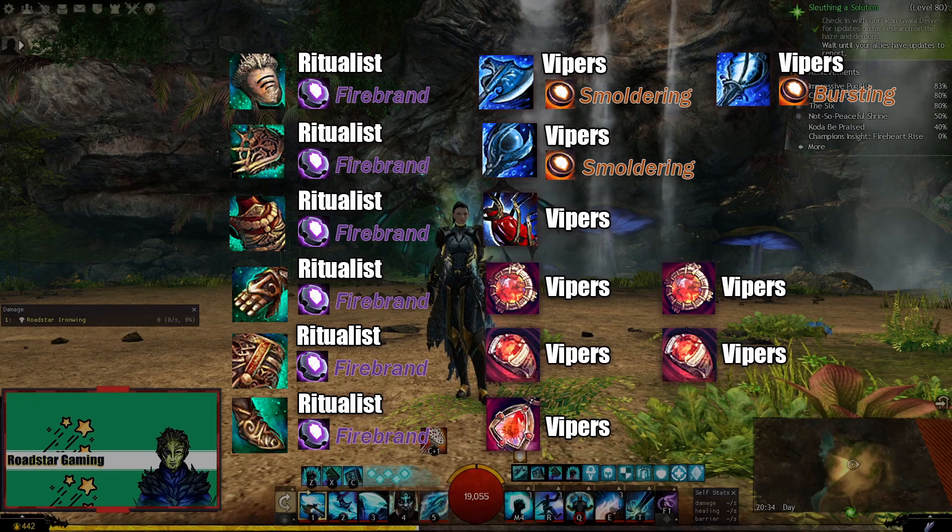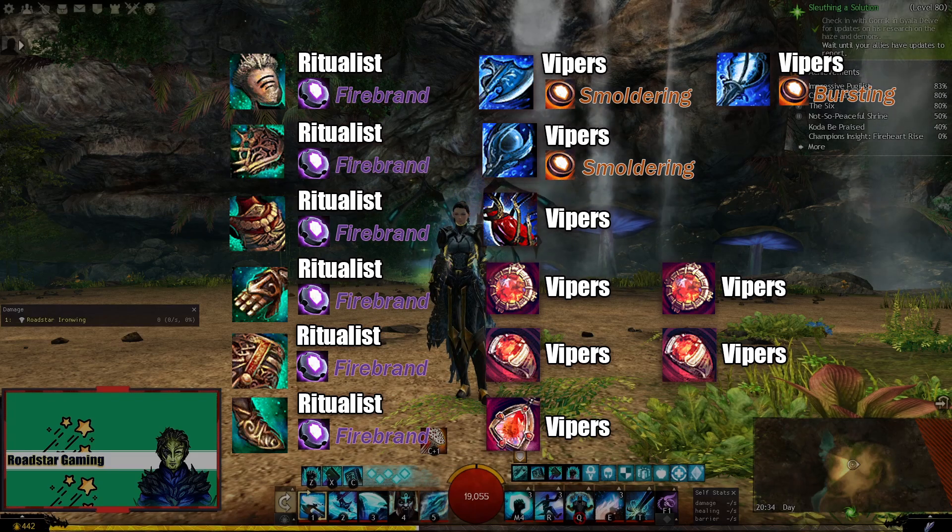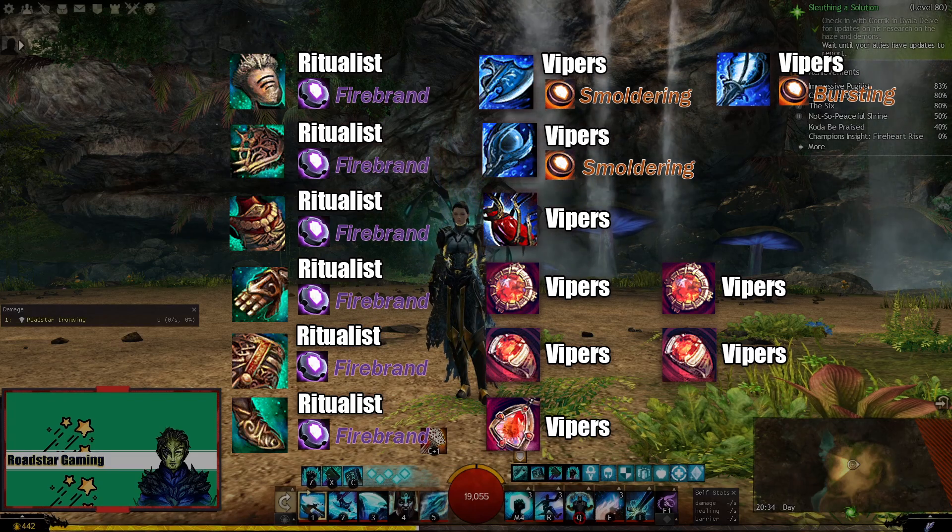With the point mentioned earlier, if you do not have Ritualist, you can switch the rings to compensate for the missing concentration.